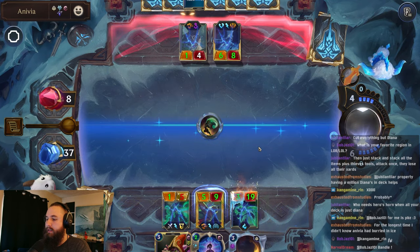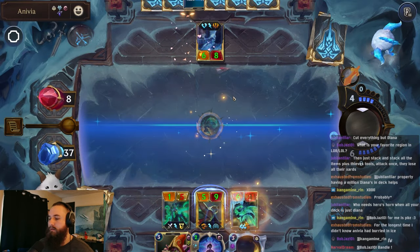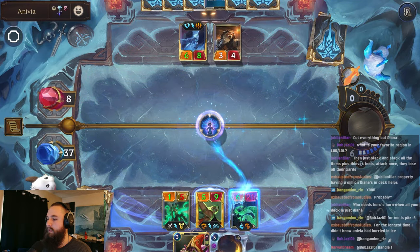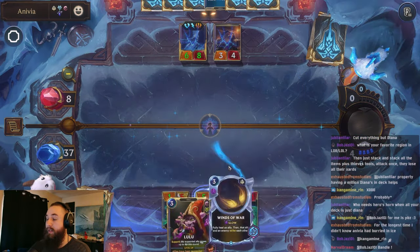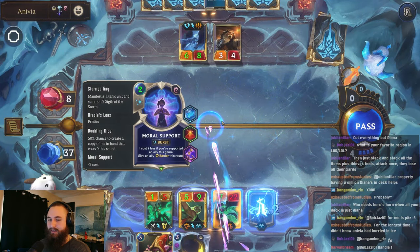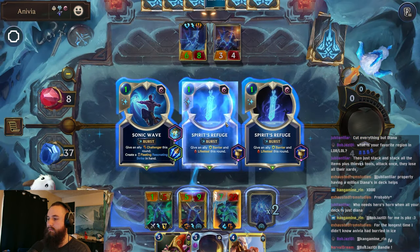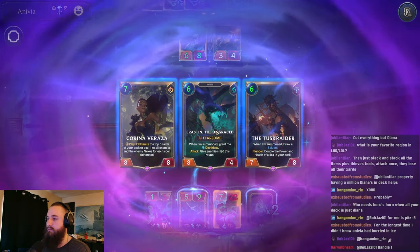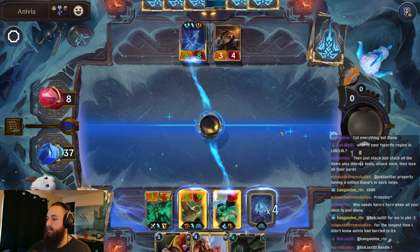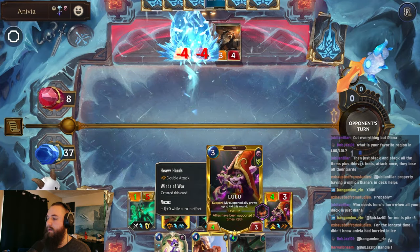Sure, let's do that here. Let's give this barrier and probably use the Winds of War. All right, perfect. So it was able to go off enough that we were able to scale up our tentacle. And we even got our Lulu. Perfect.